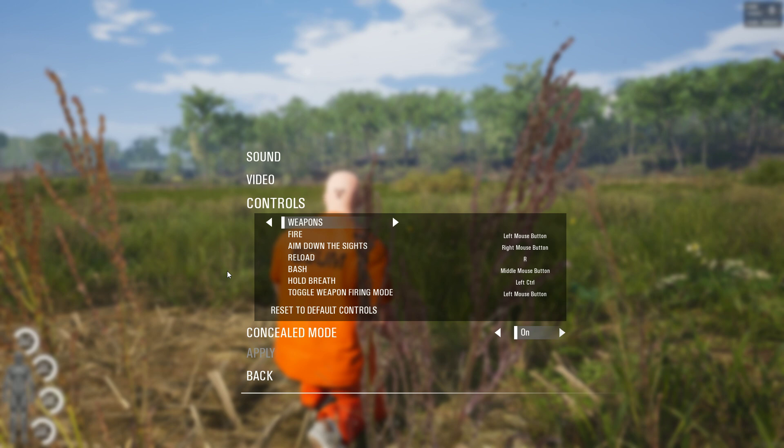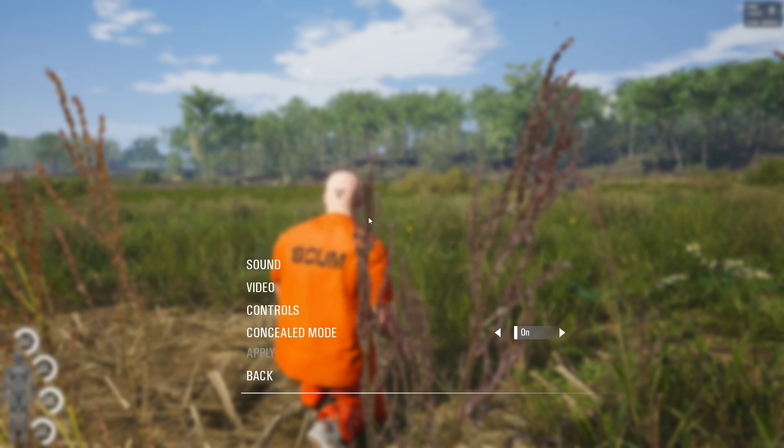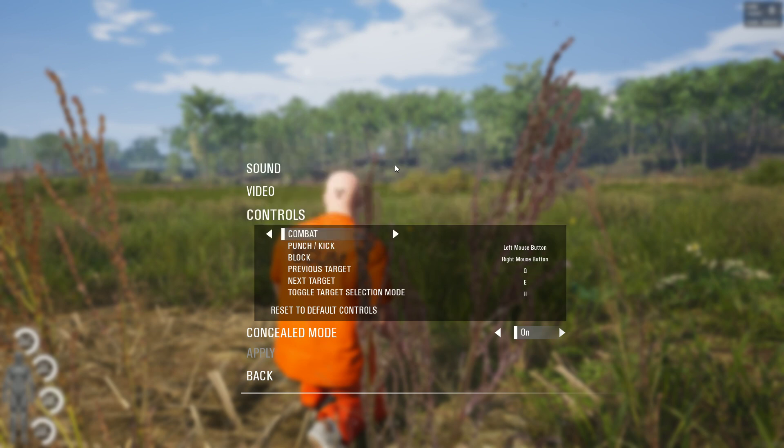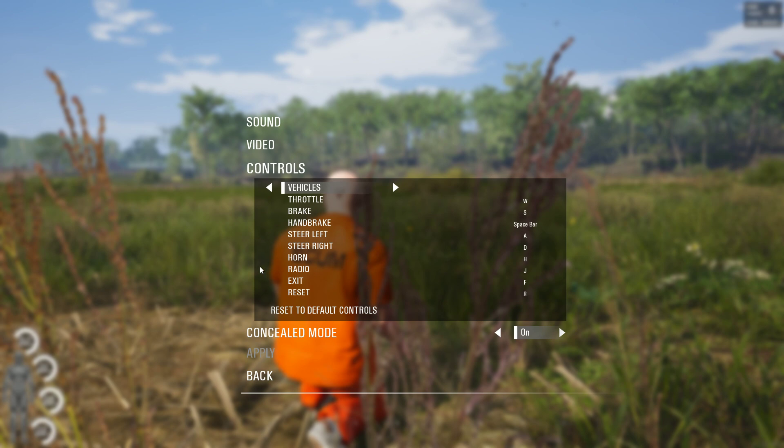Toggle weapon firing mode is left mouse button — I want to change that to B. Let me apply that. Now, vehicles — there are vehicles in this game! Horn is H, radio is J, exit is F, reset — I guess that's if it tips over.